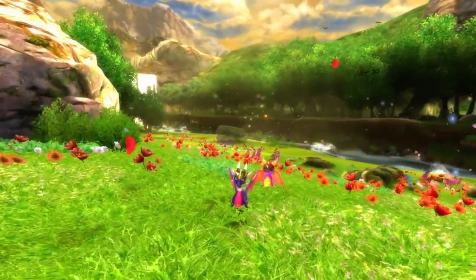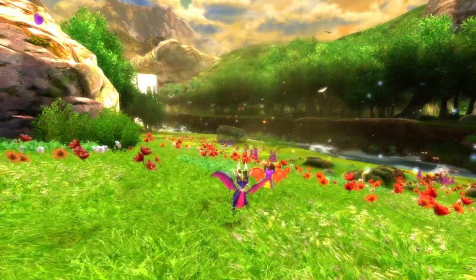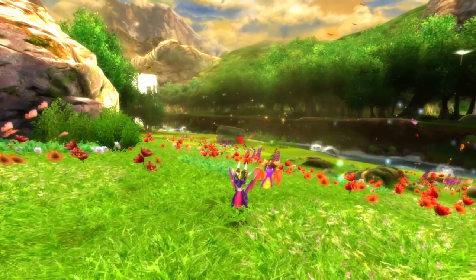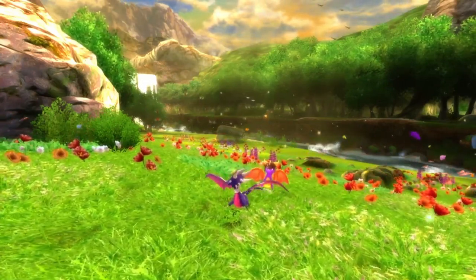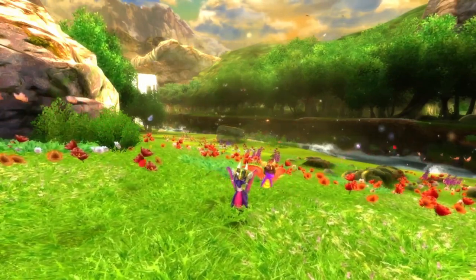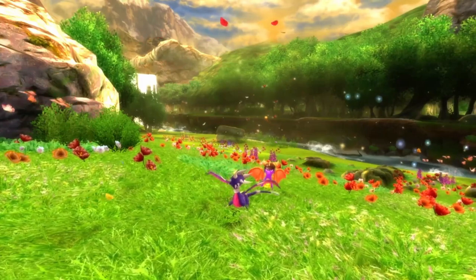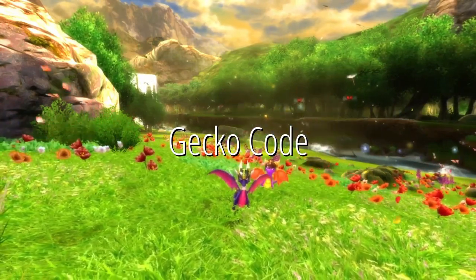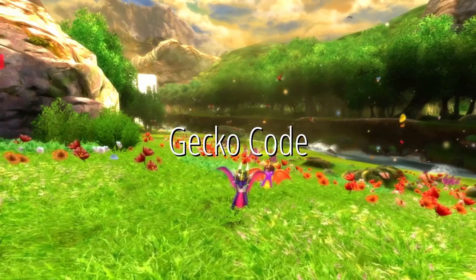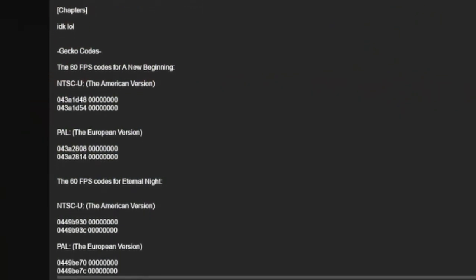The best version of A New Beginning is in my opinion the GameCube version. The GameCube version on Dolphin will allow you to play the game at 60fps. The PS2 version actually allows you to play at 120fps, though it's not perfect and I'm not as familiar with PCSX2 as I am with Dolphin, so for this video I'm using Dolphin. A New Beginning is one of the few GameCube games to already have a widescreen mode within the game without needing additional codes. The way we achieve 60fps is via a Gecko code. These are basically codes that change certain aspects of GameCube games — think of them as another form of cheat codes like Action Replay.